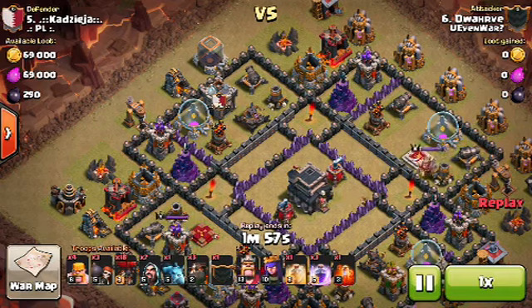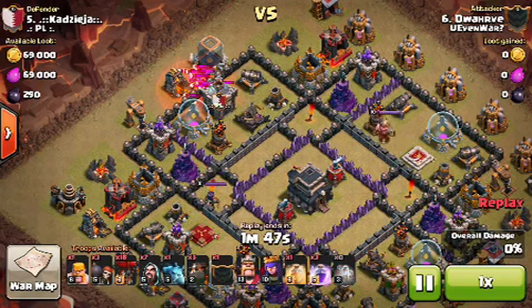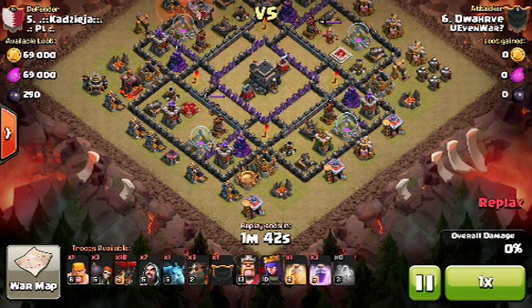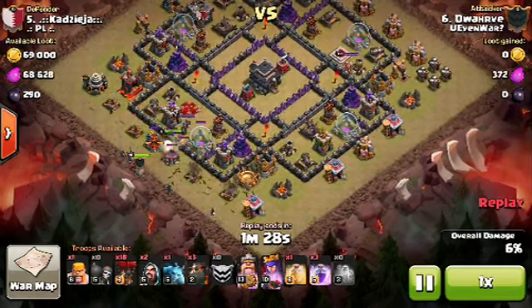The opponent decided to put their clan castle near the outside of the base, which is beyond me, but that's okay — if they give you that, go ahead and take advantage of it. That's a poor misjudgment right there. Look at that — full CC with three barbs lured out. Now he's going to attack on the bottom left, dropping a few wallbreakers to start creating that funnel, and he's already dropping his king.